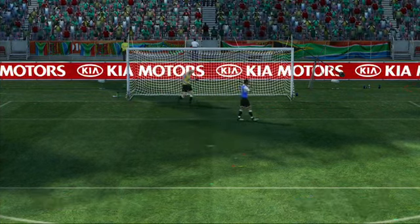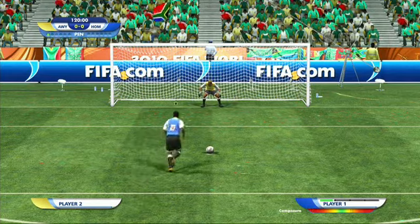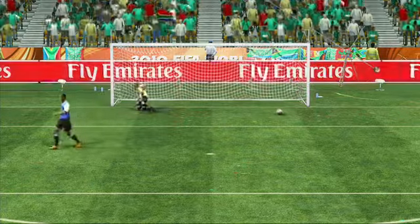Instead, you can choose to press and hold the R1 button when powering up to take a finesse shot with the inside of your foot. Finesse shots are not as powerful as laces, but will have less error.